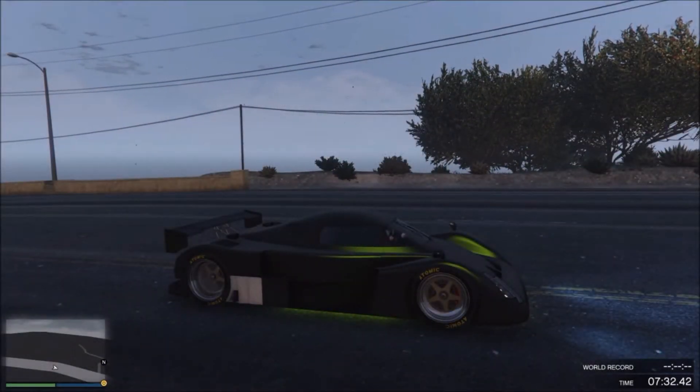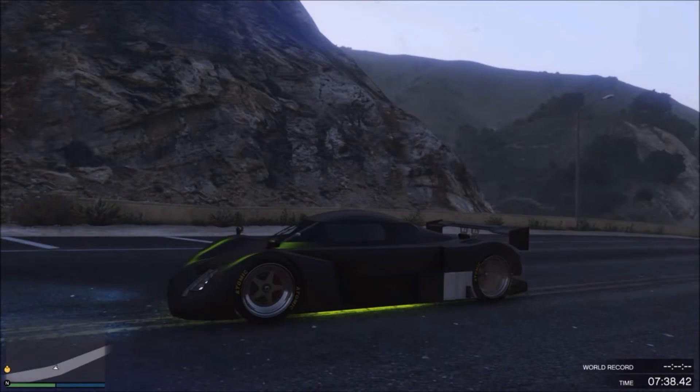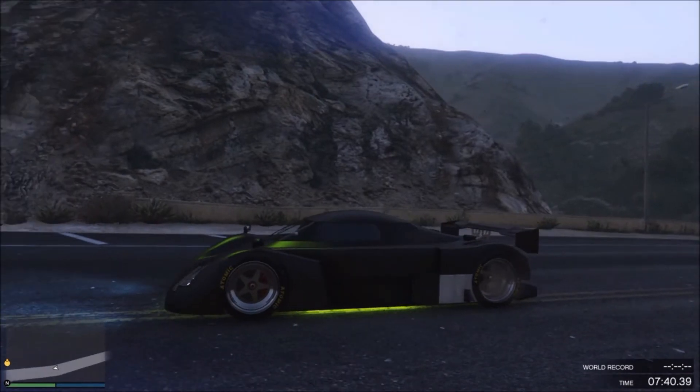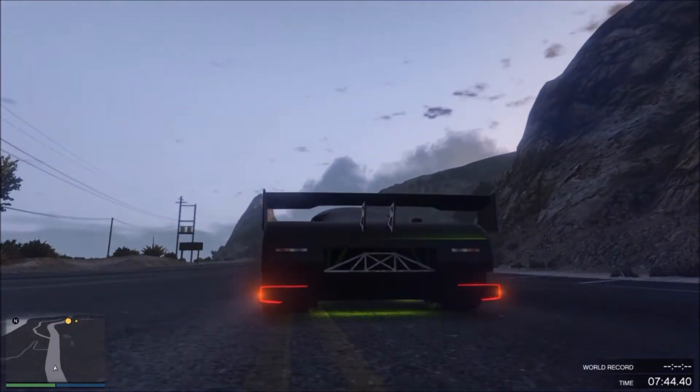I just thought I'd let you know now because I forgot to add it in the video just after this. To do this speed glitch, all you need is the suspension called lower suspension, stock wheels, no armor, the carbon tail spoiler, and you just need your friend to smash out your two tail lights in a race and you will go flying. Watch the video and you'll see proof.